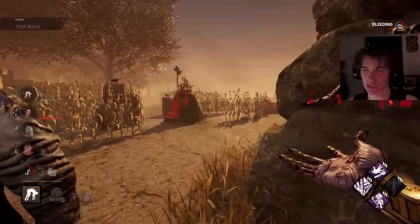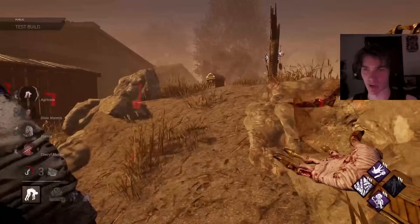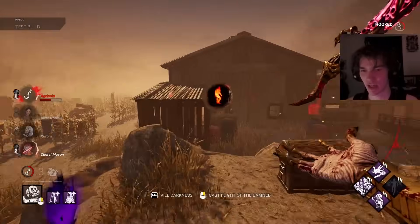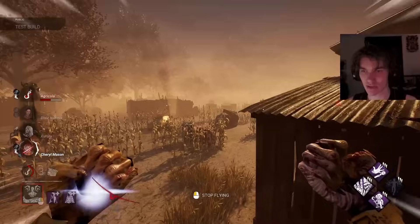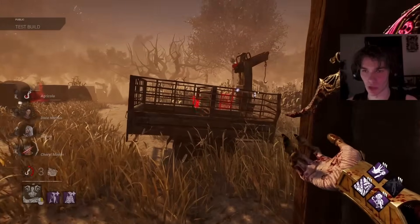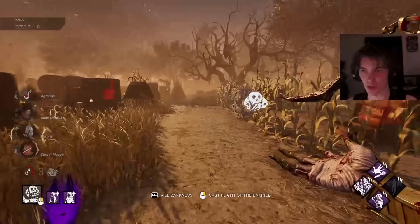It is Rancid Abattoir. This is a pretty good map for the survivors if it's kind of like an M1 killer with not much going for them, which unfortunately Vecna is kind of like that to some extent. I don't really have that much going for me right now. We see the pizza girl over there.